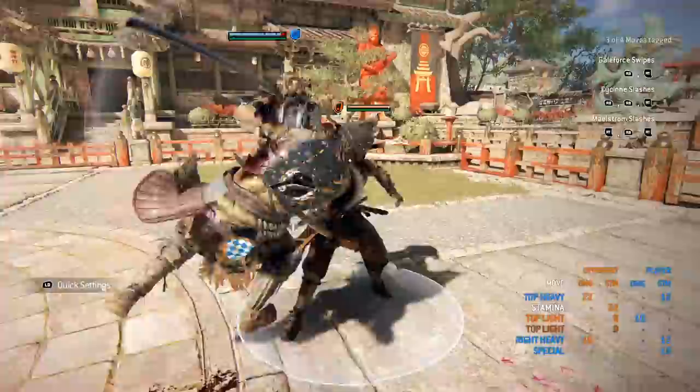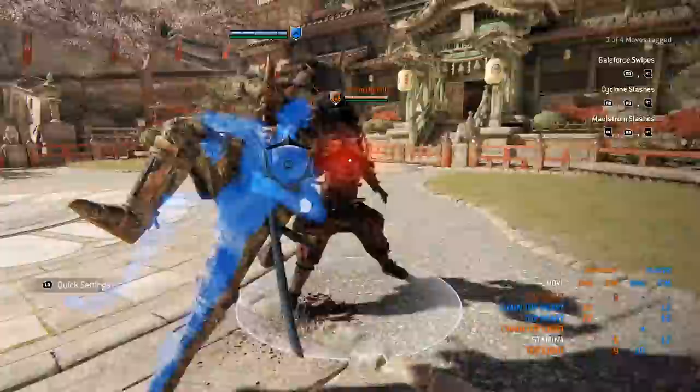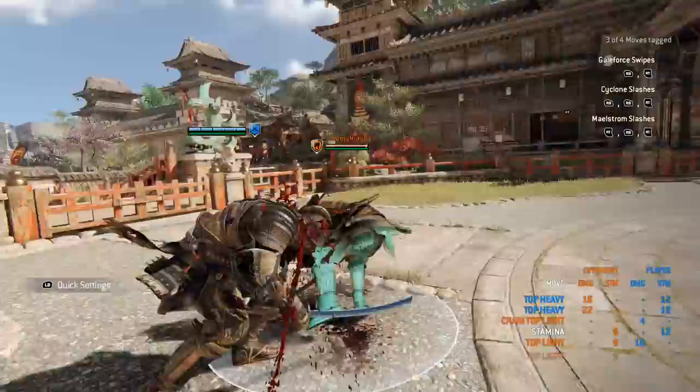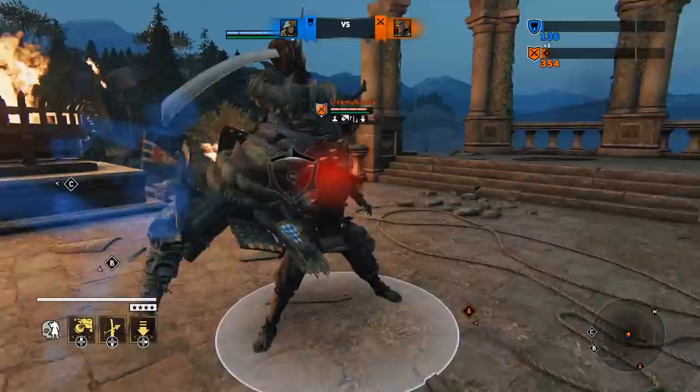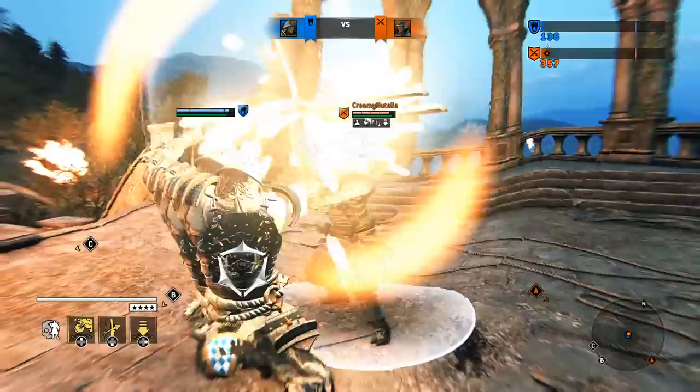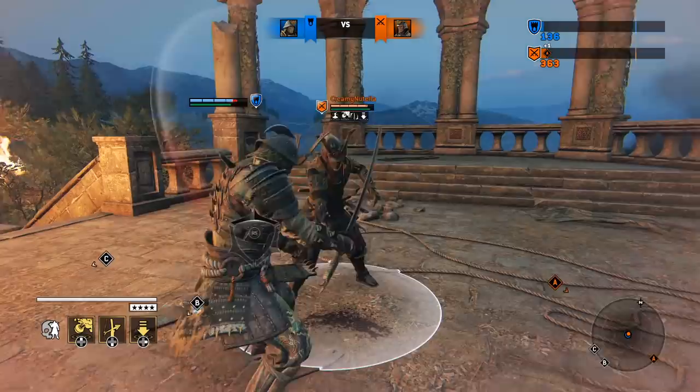For Stormrush, you also need to keep in mind that it has different entry timings depending on dodge direction. Forward dodge enters the stance at 100ms and back dodge at 300ms, so the forward version is preferable when using the move in chain. The feinting of Stormrush doesn't feel very precise, for lack of a better term — feinting slightly too early or not feinting at all because you've delayed it too much is actually quite common. Nevertheless, parrying or deflecting the interrupt attempts is definitely possible, as long as you feint at the correct timing.